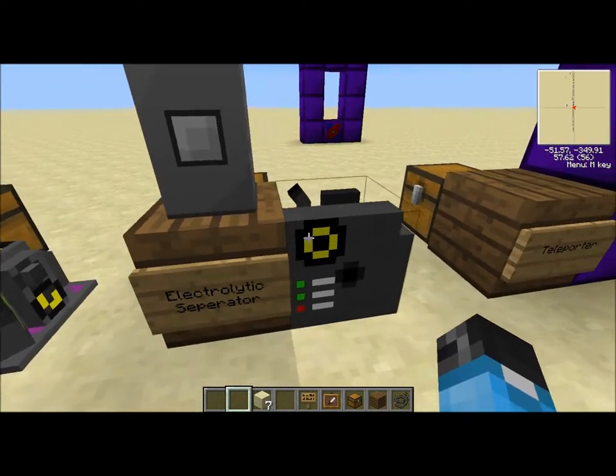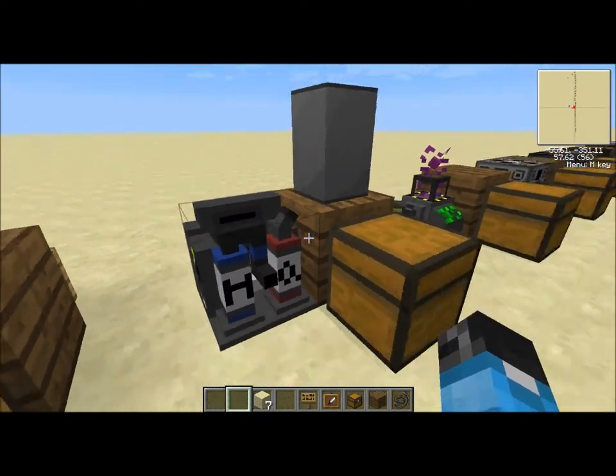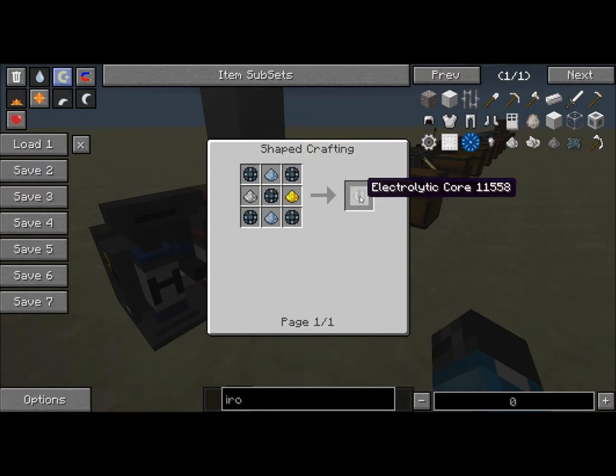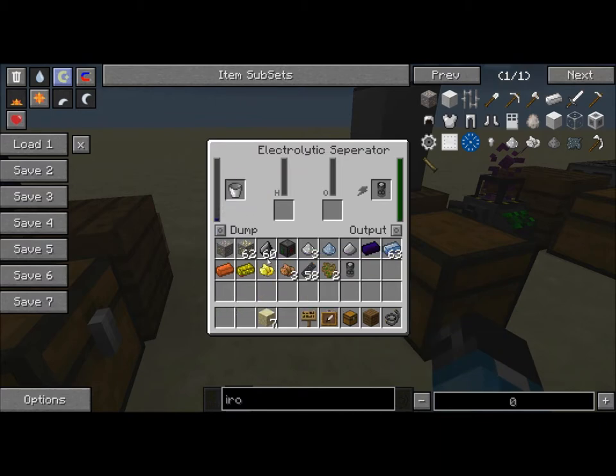Next is the electronic separator. What this thing does - it's crafted with some iron, rich alloys, some redstone, and this electrolytic core with some gold, iron, platinum, and rich alloys. What you do is you take water - you can also pump water into this with fluid mechanics - put water in here, and this thing is going to separate it into two parts hydrogen and one part oxygen. Right now this thing is set to dump oxygen, because oxygen is completely useless. I can set it to dump hydrogen, or set it to dump nothing so I actually get stores of each.